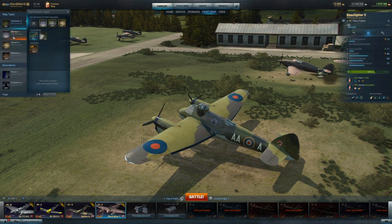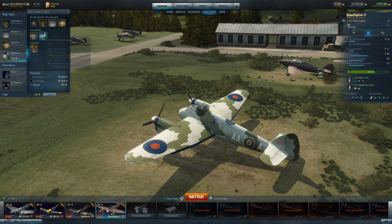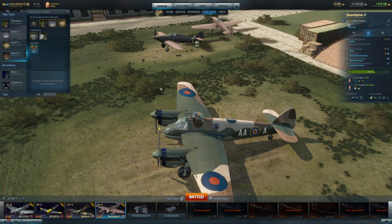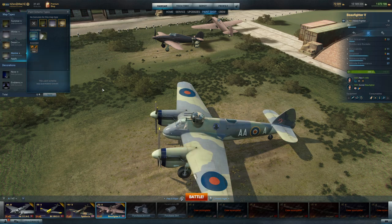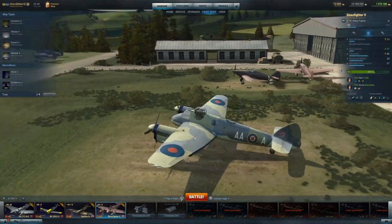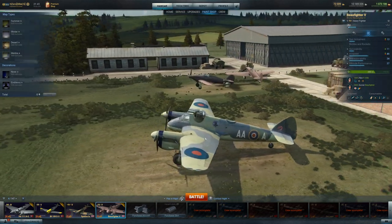The Beaufighter 5 here has four camouflages, plus the neutral all-weather camouflage and the one that comes with the bundle. I actually had the special camouflage on that match — I meant to have the Marine on, so there you go. Beaufighter 5: if you enjoy it, go for it.